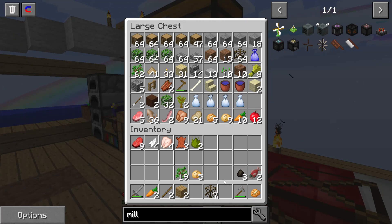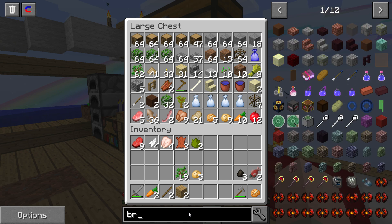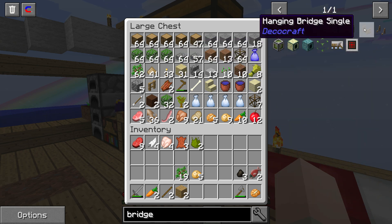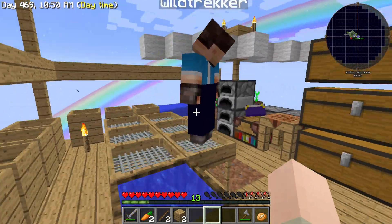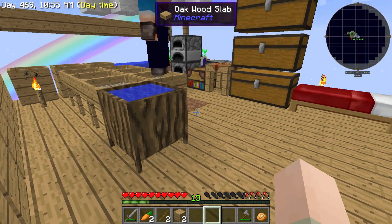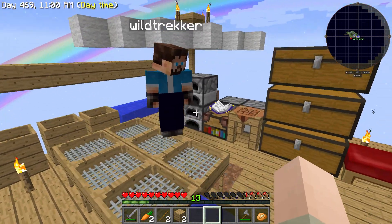We found something else we wanted to do - a real hanging bridge, which is in here. There are parts of hanging bridges and I can't craft them through here, but Tracker knows how to do the deco craft. At some point we'll use deco craft to make a real hanging bridge - that would look really cool. So we'll get into some deco craft, but I think what we need to do is work.